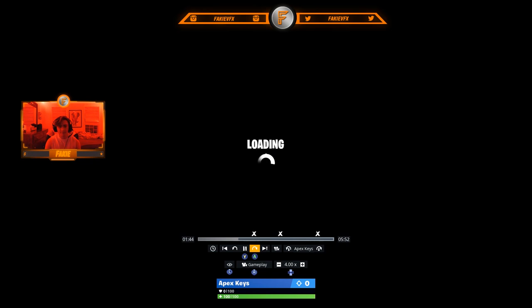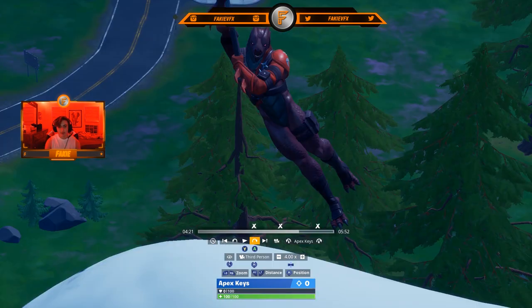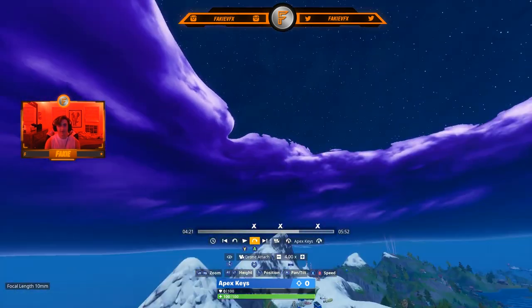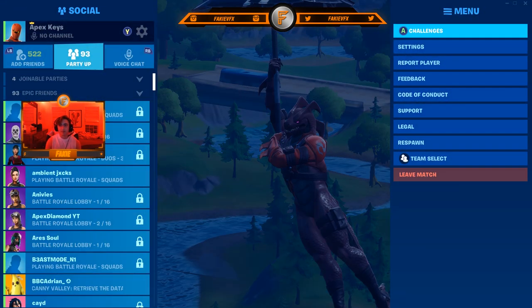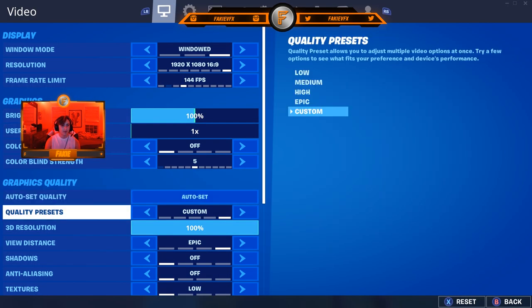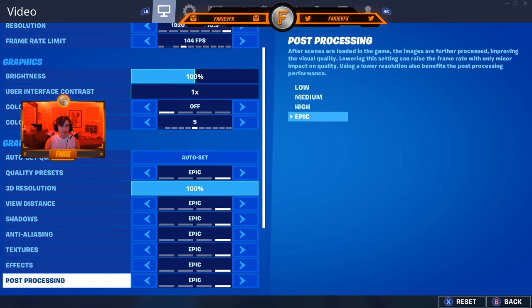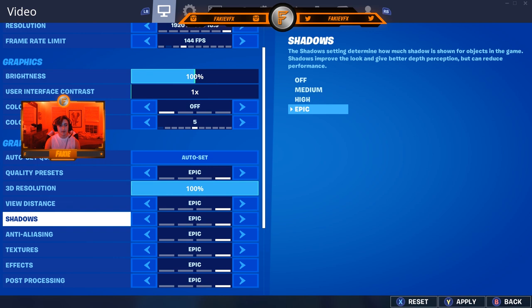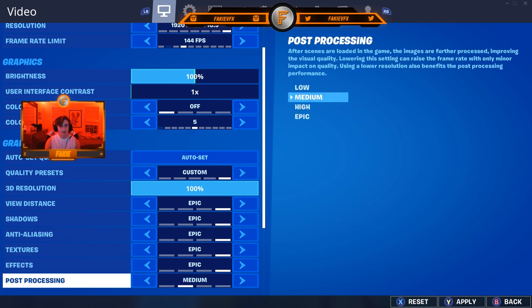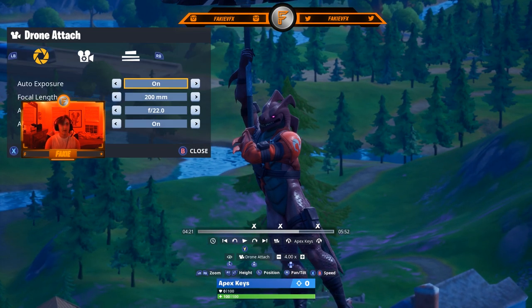He's gliding in — I'm just gonna wait for when he gets close enough, like right here. Now I'm gonna go into Drone Attach. I use Drone Attach for everything except for environment — for environment I use Drone Free. In Drone Attach, one thing you'll notice is it's terrible quality, and that's because of the settings. Go to your graphics quality settings and make everything Epic. If you have a pretty bad PC and can't run it, I would turn down post-processing first and then anti-aliasing, because those don't really make a big difference in quality.